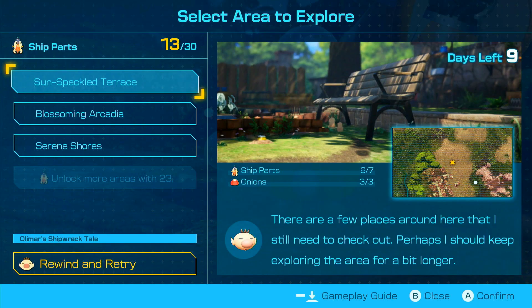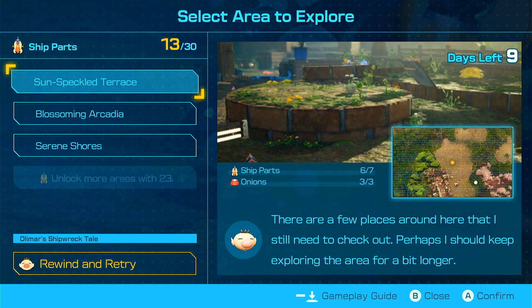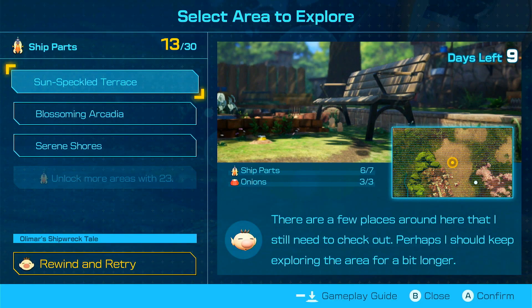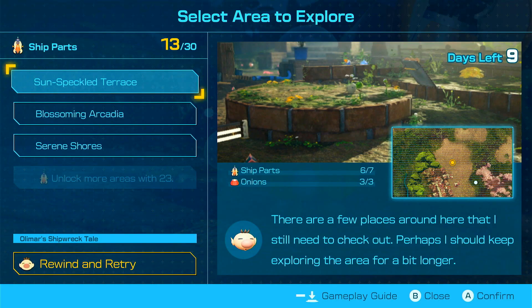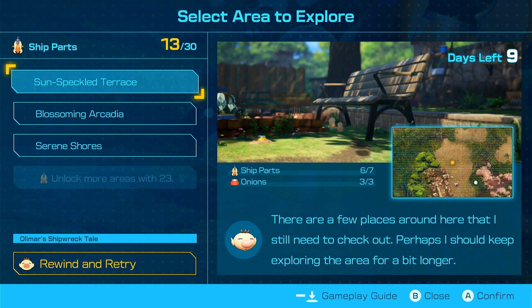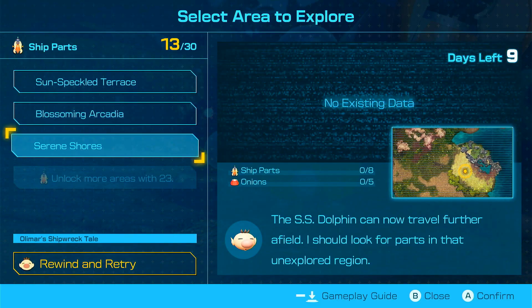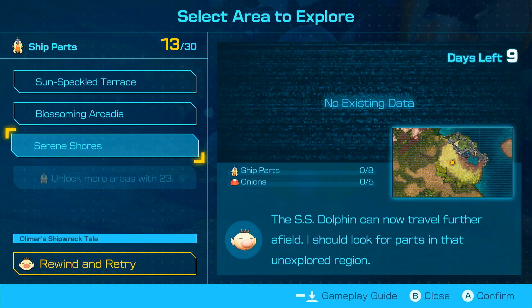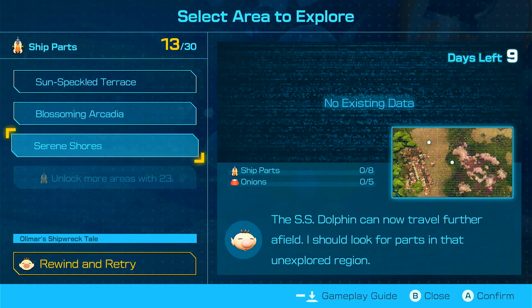Welcome back to Pikmin 4 Alomar's Shipwreck Tale. We have 13 parts — we are basically halfway there. We have nine days left. I learned that there's one part in Sun-Speckled Terrace and one part in Blossom Acadia. We're going to go to another area and try to get as much as we can. I might not get all the onions, but I might as well try to get the parts I need — as many parts as I can.